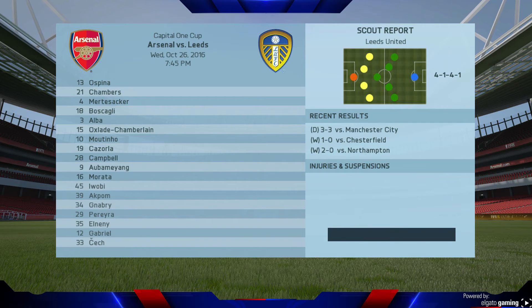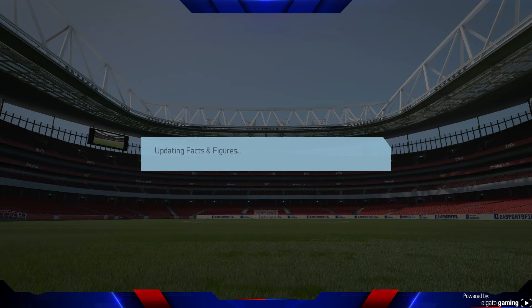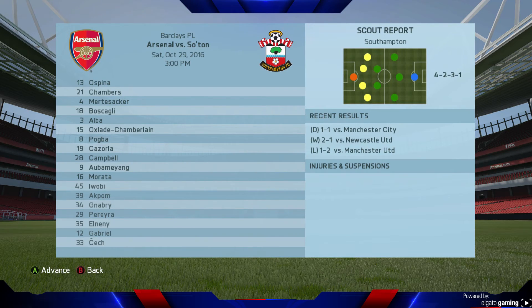The next game is against Leeds. We've got a very strong team here. We win 3-1: two goals from Moutinho and a goal from Morata. Wood getting the goal for Leeds, and Lewis Cook getting sent off for Leeds as well.